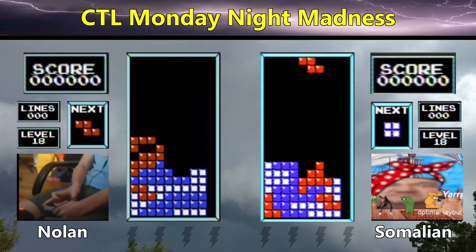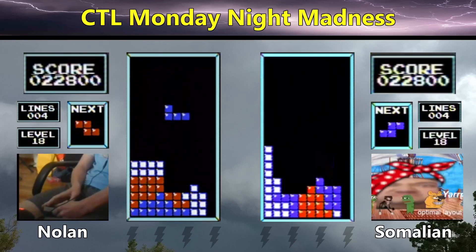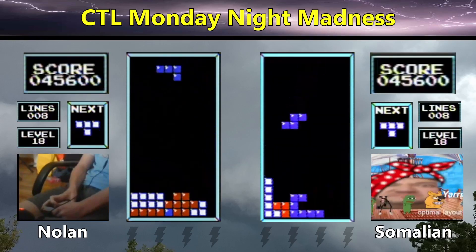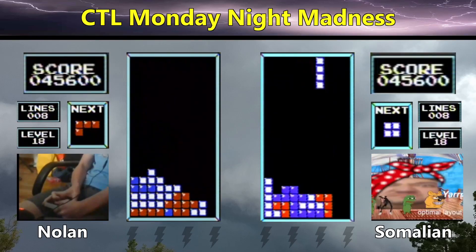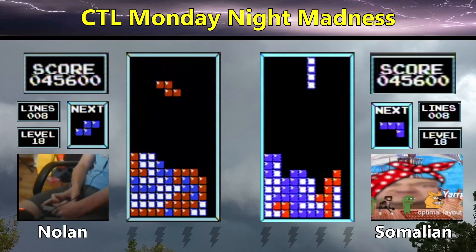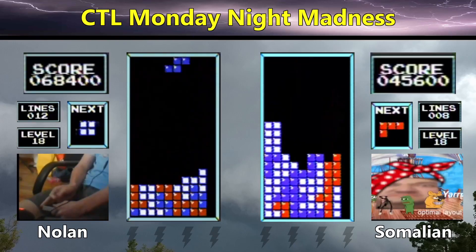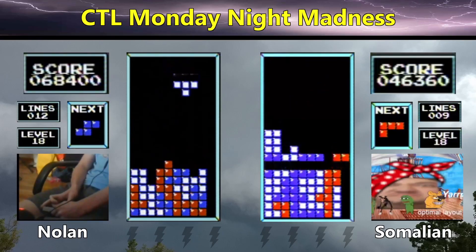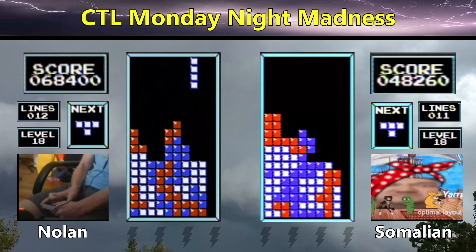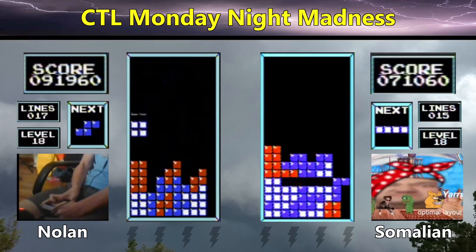We have a clean start from both players, and they're each going to get their first Tetris — Nolan getting his first just by about one second. The efficiency continues as both players are able to get their second Tetris without having to burn yet. There's a nice T-adjustment for the J-piece from Somalian, who has to put an L on the right for some burns. And there's a Tetris for Somalian, getting clean and going to 71,000 points.